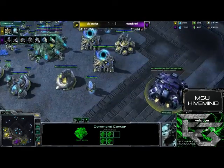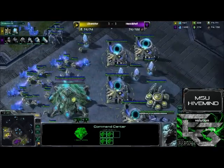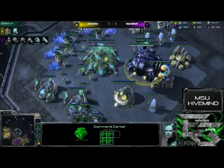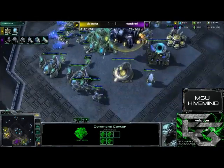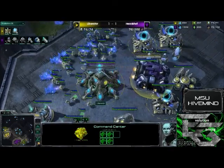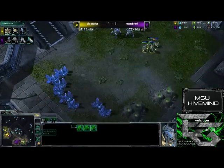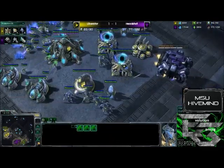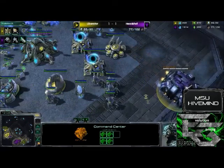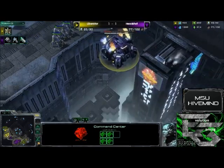We do see Headshot going ahead and trying to expand to his opponent's main. The natural for Liberator is down right now as well. Liberator is supply blocked. And yes — Headshot is in for a very, very nasty surprise. Finding out that the base he thought was going to be his natural is actually occupied by his opponent. He kind of made a mess of that move. The command center is burning — that's going to be a huge investment if it goes down. He needs to get it back to his base to get it repaired.